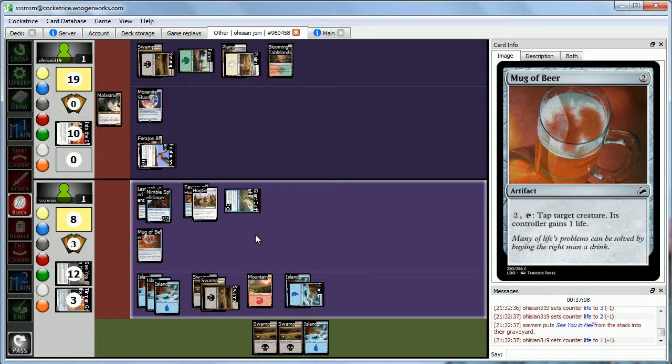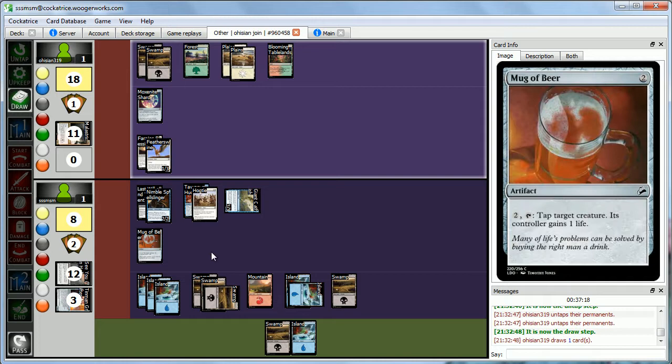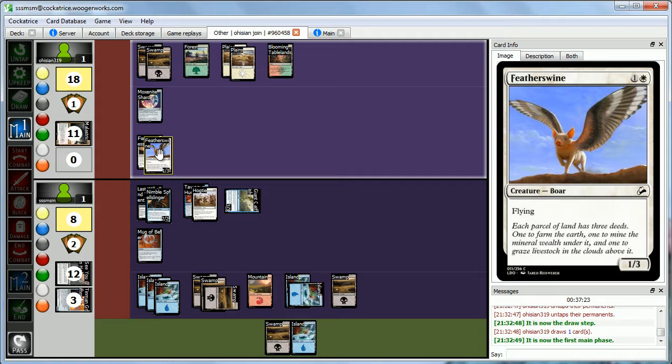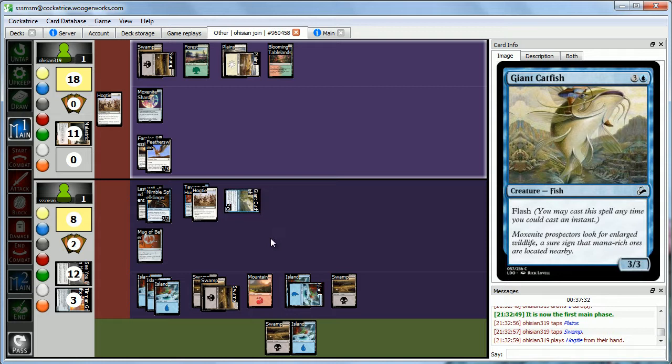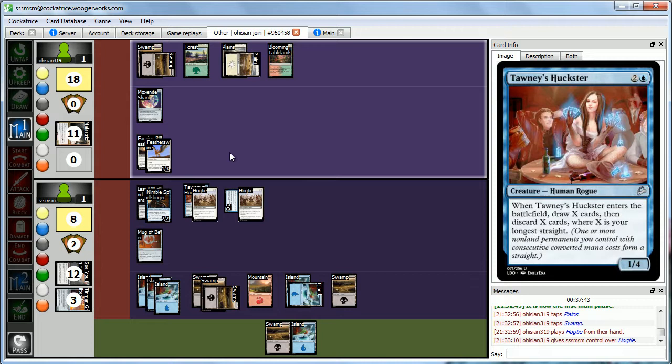We play another land and pass. Abby plays two Hogties — she Hogties the Catfish. But if that's all she has this turn, we think we win. She goes to attacks. Before she attacks we Mug of Beer her attacker — she can't attack and gains 1, up to 2. She's dead!